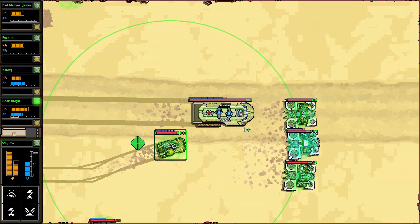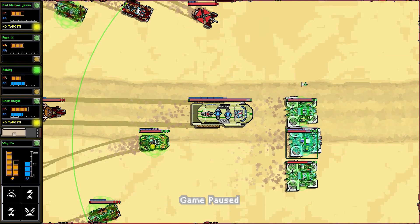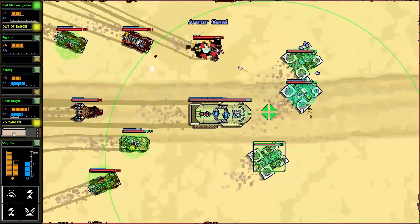Alright, let's move down this way. What do we have here - two shields, three non-shields. That's okay so we'll attack and move up, attack and move up, move up and attack. There we go.